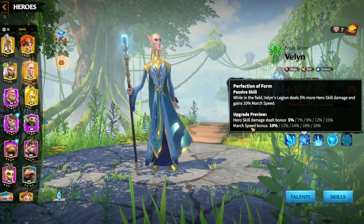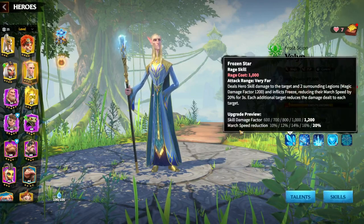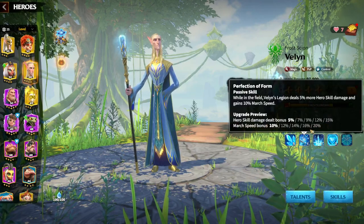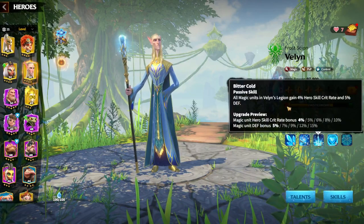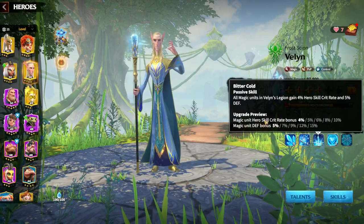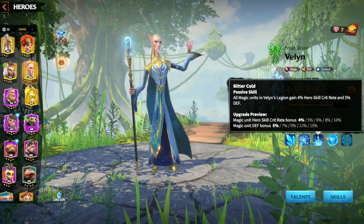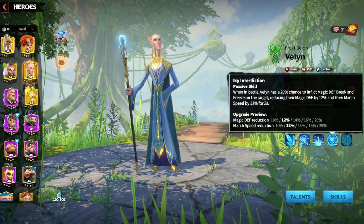The second skill is about more damage, and here you are gaining up to 20 percent march speed for yourself while reducing the enemy's march speed by 20 percent — you can easily see the synergy there. The third skill is a passive all about magic units: you are giving your mage units a crit bonus and a defense bonus, which is not amazing but a nice thing to have.